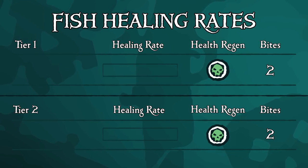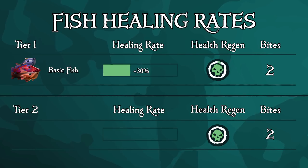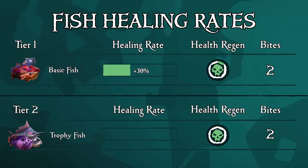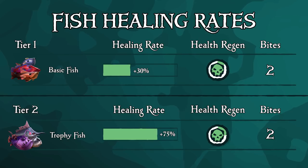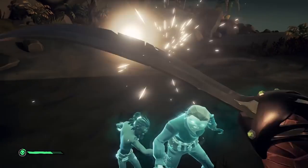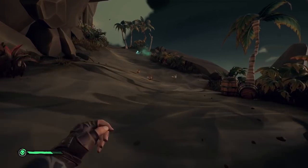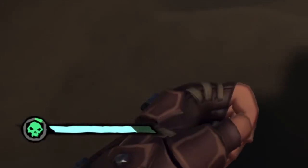Next up we have fish, which can be broken down into two tiers. Tier one is the basic fish — when cooked properly, provides 30% health and 12.5% towards your health regen bar. Tier two is the trophy fish — when cooked properly, provides 75% health and 37.5% of your health regen bar. For the health regen bar to kick in, you need to not be taking damage for at least 10 seconds, so in combat don't rely on it right away. Run away, dodge, do whatever you have to in order to give yourself time for your health to regenerate. I will cover more on this and other combat strategies in another guide video.